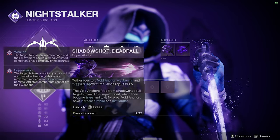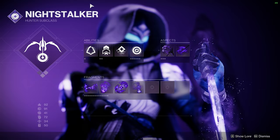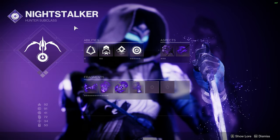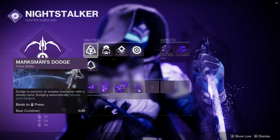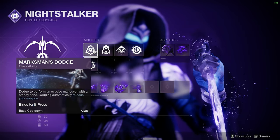Moving on to the subclass, our super is going to be either Deadfall or Mobius Quiver — this one is kind of up to you. I prefer Deadfall just for the tether buff for your teammates' damage. The class ability is going to be the Marksman's Dodge so you can be reloading your weapons when you go invisible. Getting your melee ability back is not as necessary, so that is why I'm going with Marksman's Dodge.